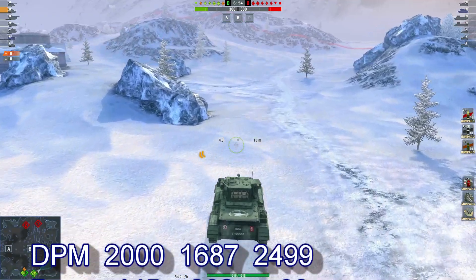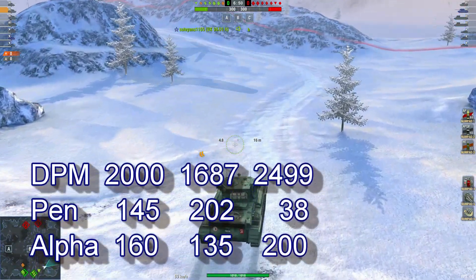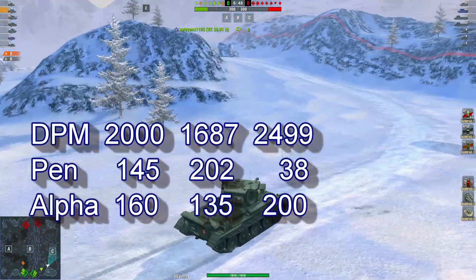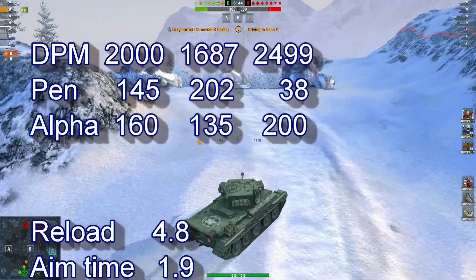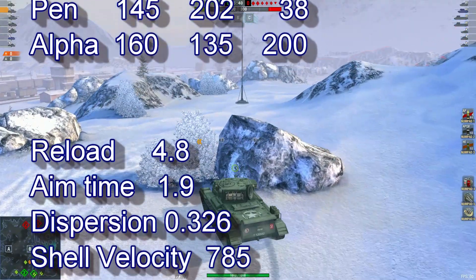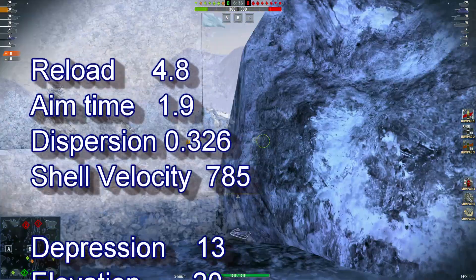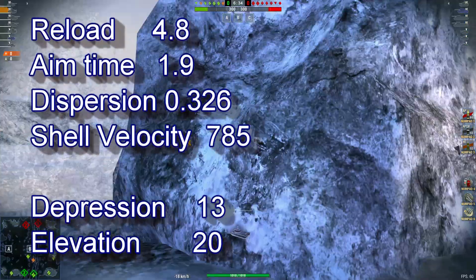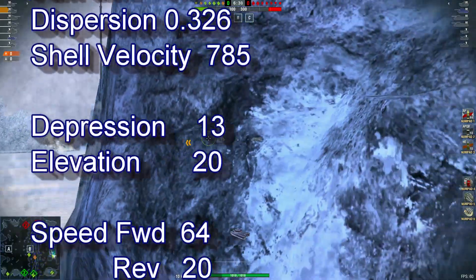With my magical powers: 2000 DPM, 140 to 160 alpha, looking at a reload of 4.8, aim time 1.9, dispersion of 0.326, CD of 785, depression 13, elevation 20, speed forward 64.